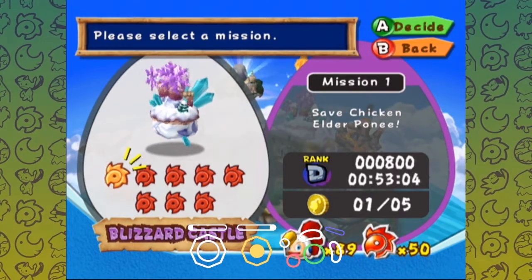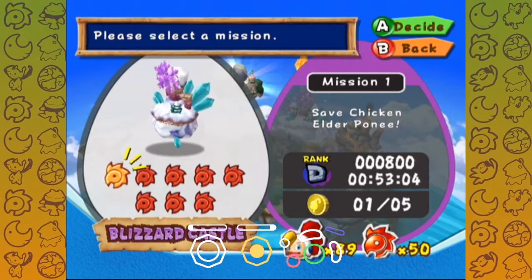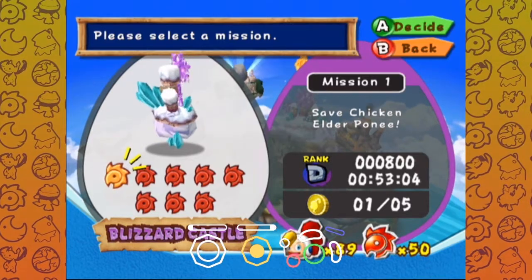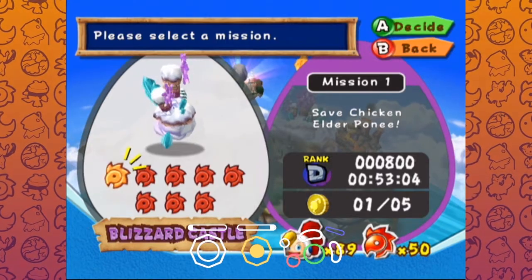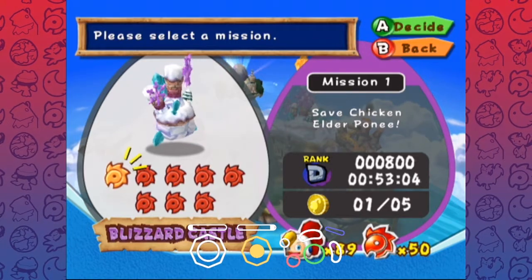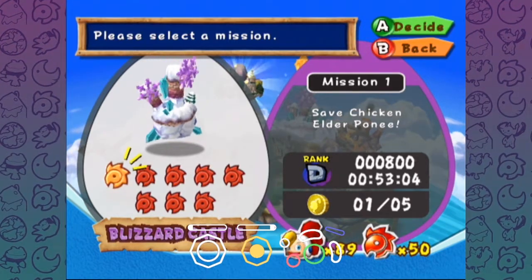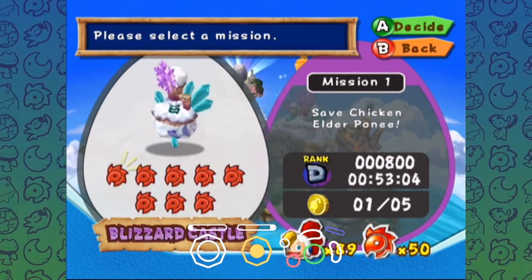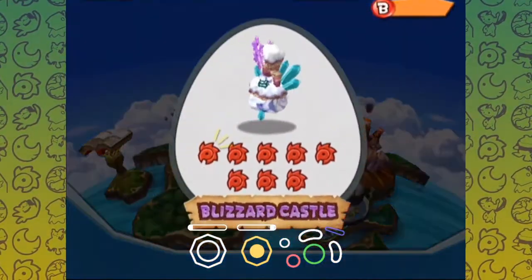Hello everyone, and welcome back to another Billy Hatcher and the Giant Egg Any% tutorial. This video will be covering Blizzard Castle Mission 1, which is the gold egg mission where we're saving Elder Pony. This level's pretty straightforward, shouldn't take too long to make a tutorial on. So let's get right into the rundown of this level before I explain it as I normally do, and then some backup strats if there are any.